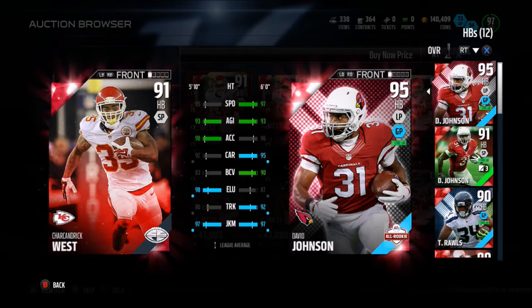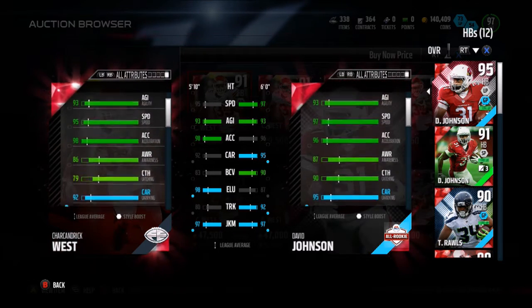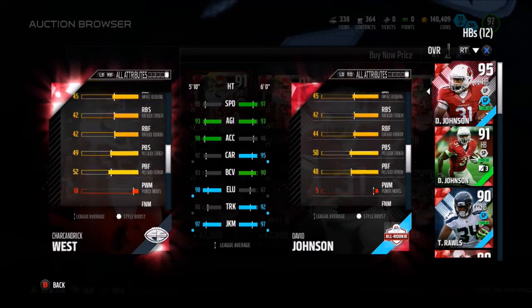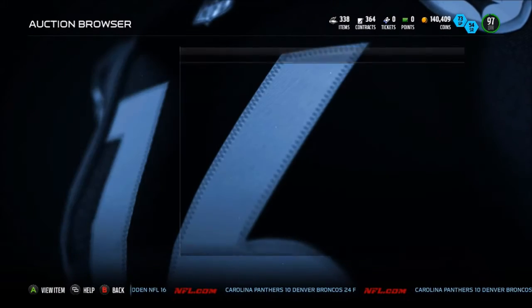But it looks like a really good card — really elusive, not too good at trucking, very good juke move, decent catching of 79. Good juke move, good spin move — 92 is decent. 93 stamina, 93 injury. Decent looking card there. I'm sure a lot of Chiefs fans are happy about that.